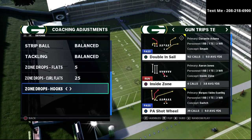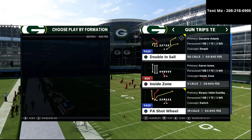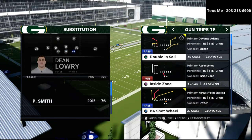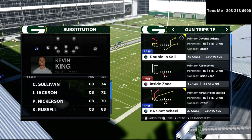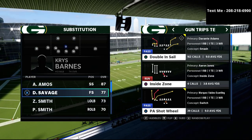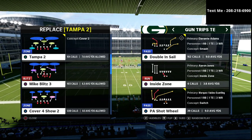Now in this video, we're specifically focusing in on our trips tight end offensive guide. If you want to get my entire trips tight end offense, I'm going to leave a link to that in the description of this video. You can get that entire offensive guide that walks you through how to run it step-by-step for just $10.